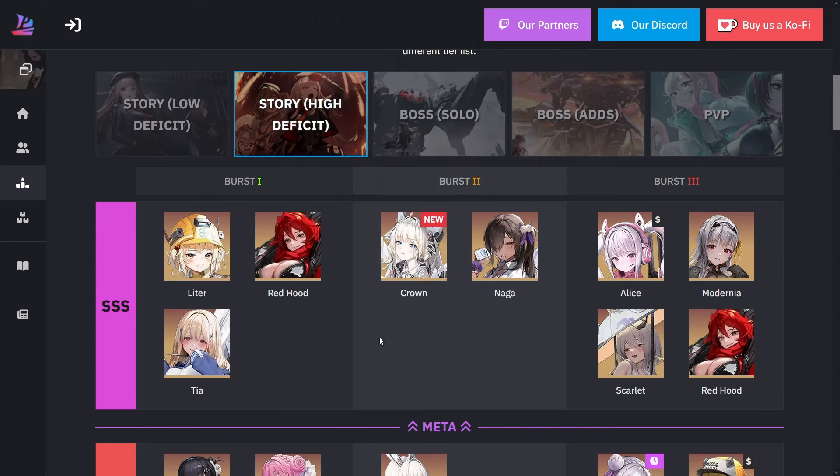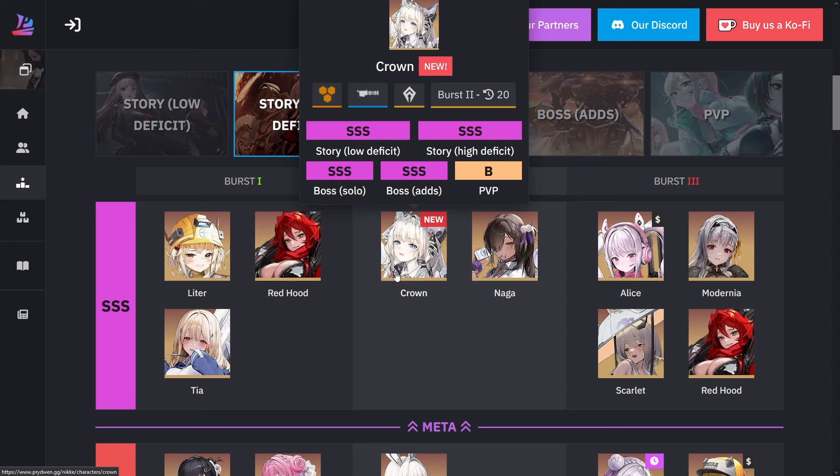Looking at Crown here, since she just barely got added to the game — yeah, Crown is very, very good, insanely good. Obviously since she is a pilgrim, pretty much every single one of her skills helps out the team tremendously. You're going to want all her skills up to level 10 for sure.